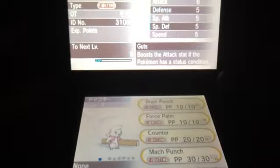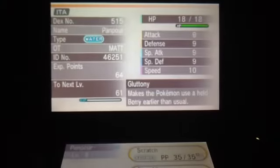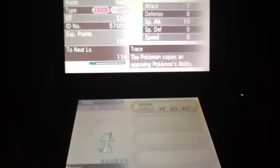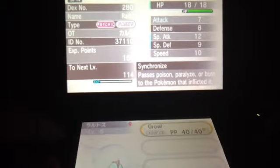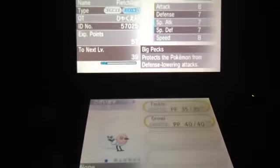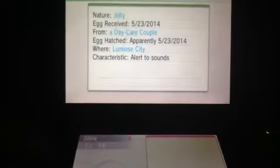We got this Timburr with Egg Moves, and it is Japanese, it's got Guts ability, and it's Hasty. Zigzagoon is Naughty ability. This Panpour — it's Hardy ability, no Egg Moves, and it wasn't even hatched. We got this Ralts — no Egg Moves — and it is Bold, its ability is Trace. We got another Ralts — this one's a Japanese Ralts — and it's Modest ability. We got this Japanese Fletchling, Quiet nature, and it's not even hatched.